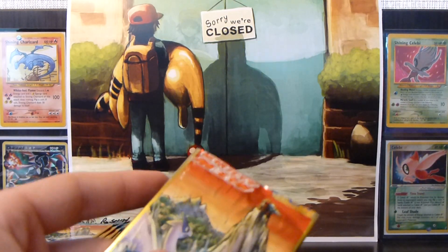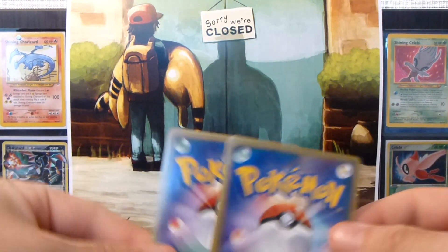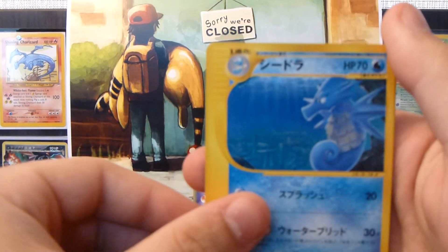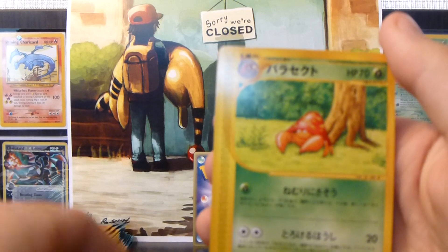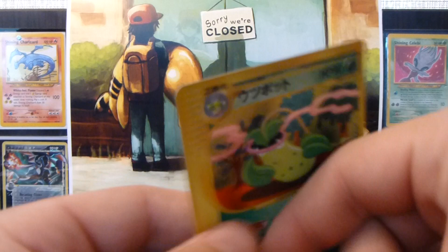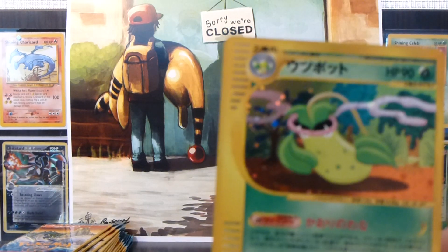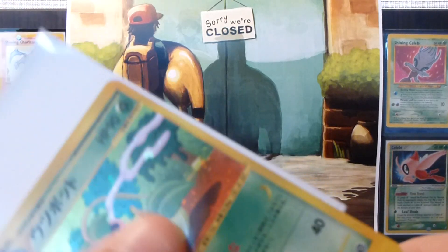I'm definitely hoping to get another crystal in these packs — that would be really amazing. So we have a Seydra, a Pupitar, a Miltank, and a Parasect — really nice Parasect. And our rare is another Victory Bell Holo. It's the second one I've pulled, but it's alright. I still need the regular rare version though.